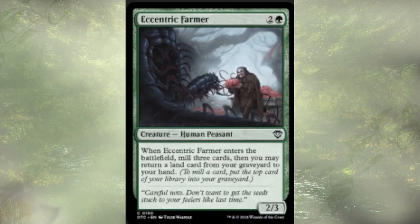Eccentric Farmer is a three-cost 2/3 human peasant. When they enter, we mill three cards and get to return a land from graveyard to hand. This is honestly a little counterintuitive — we want those lands in the grave. We will eventually cheat them back out, but when we do, we'd rather they were cheated back out to the field and not to hand.